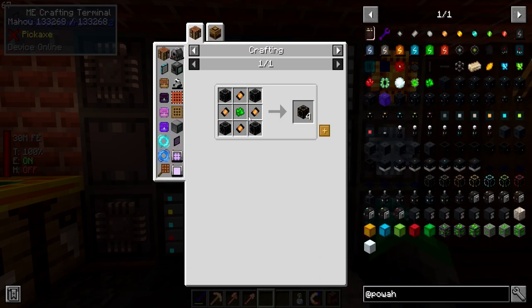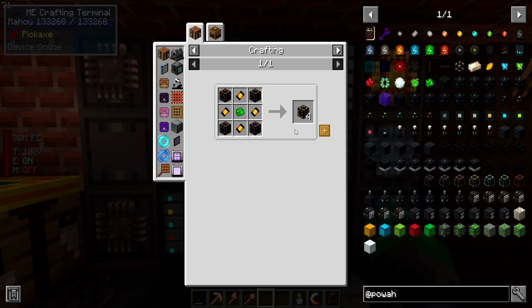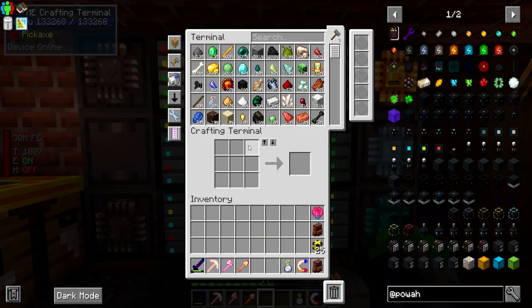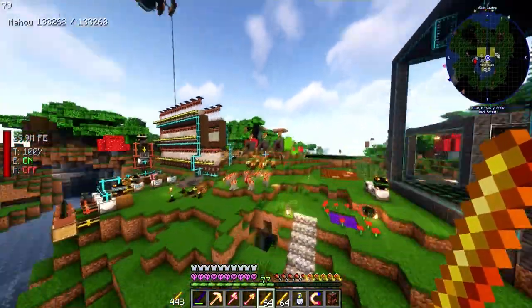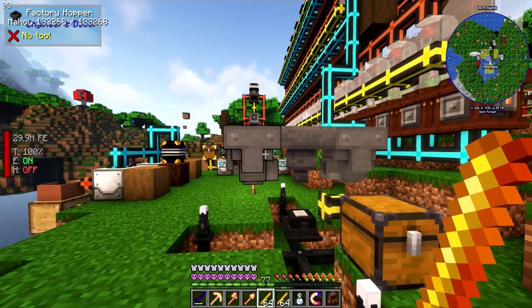We're currently at the Hardened level, which requires Energized Steel, and we need to upgrade both of these guys to the Blazing Crystals tier. That means we need to throw in some Blaze Rods to be processed up. I have semi-automated this thing here.